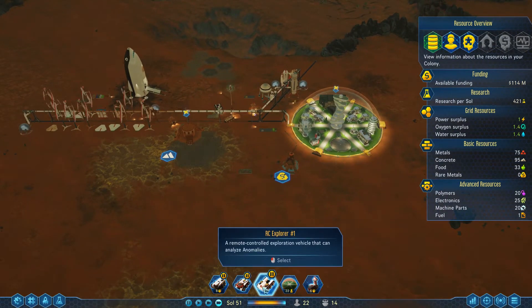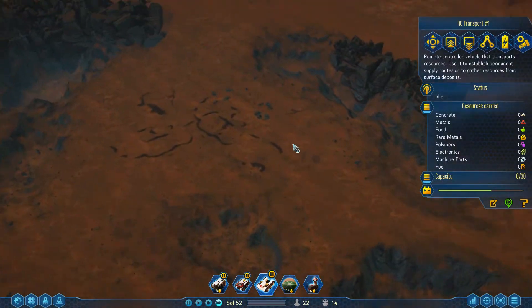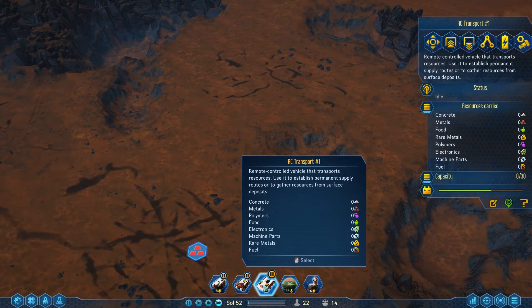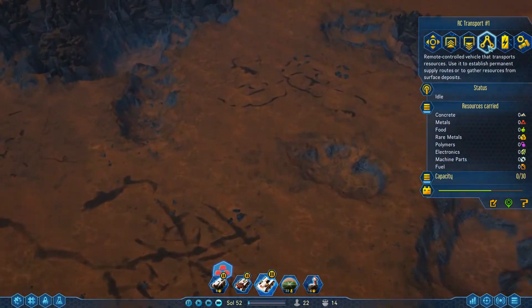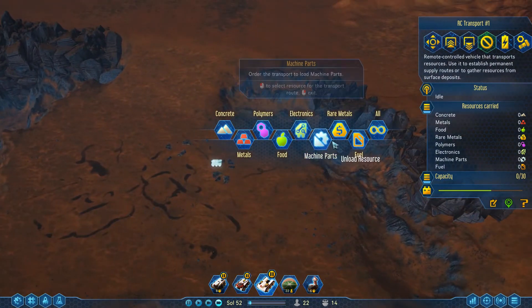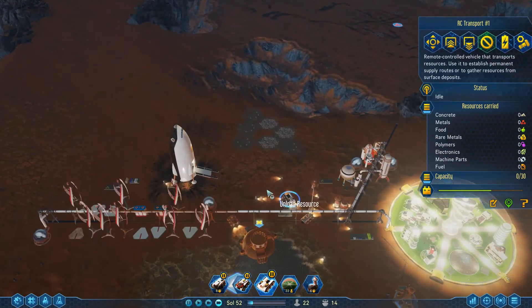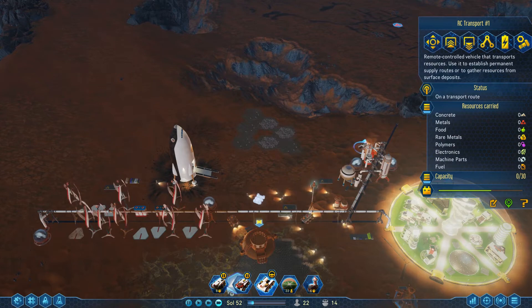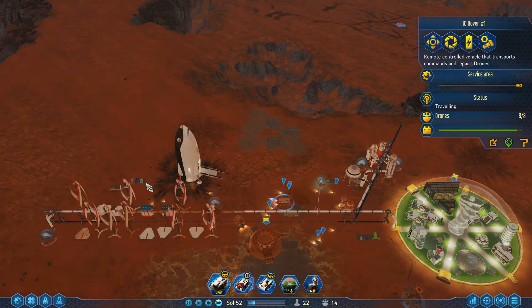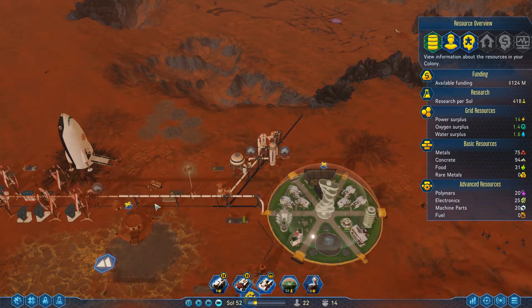Where is our transport? Right there. Let's find some more metals for you to go pick up. Oh that's the explorer — no it's the transport, I just clicked on the wrong spot. Let's just do that. There must be polymers or something there. Let me move you slightly over here because you can't quite reach that platform — yeah there you go.